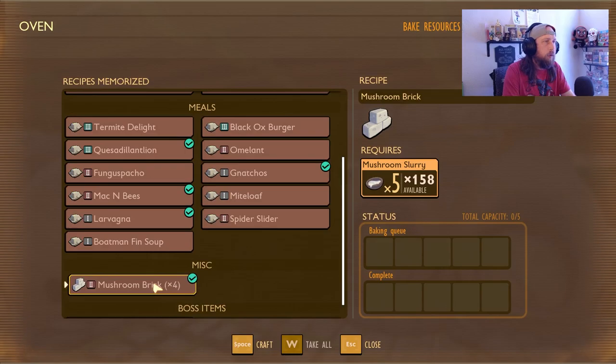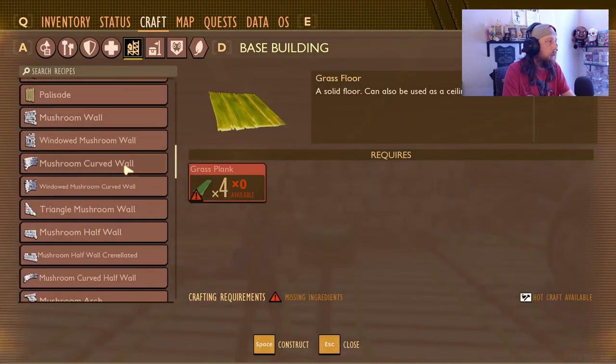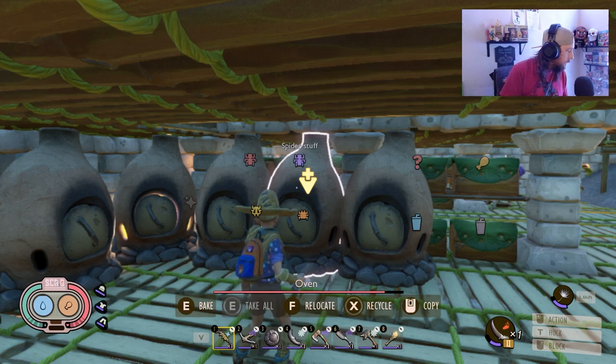Mushroom walls are actually cheaper to craft now too. They used to require around five or six mushroom bricks per wall and now it's only four. You can craft a lot more mushroom walls, which is partly tied to the fact that bases are getting beat up more — the devs reduced the cost of rebuilding destroyed pieces.